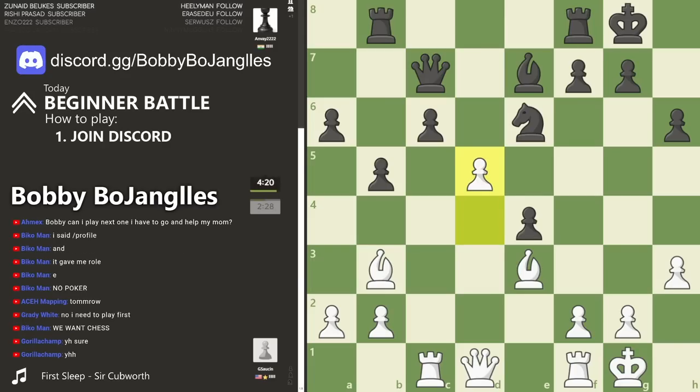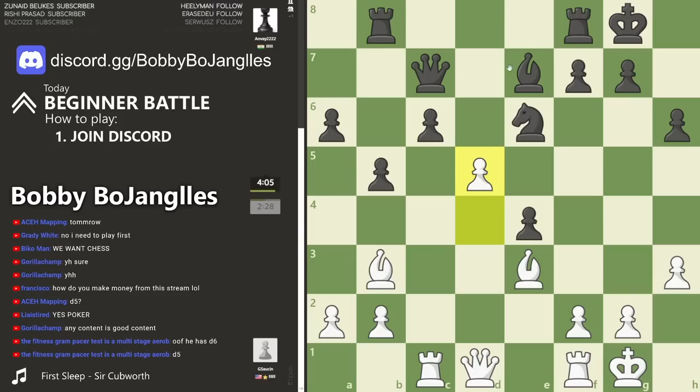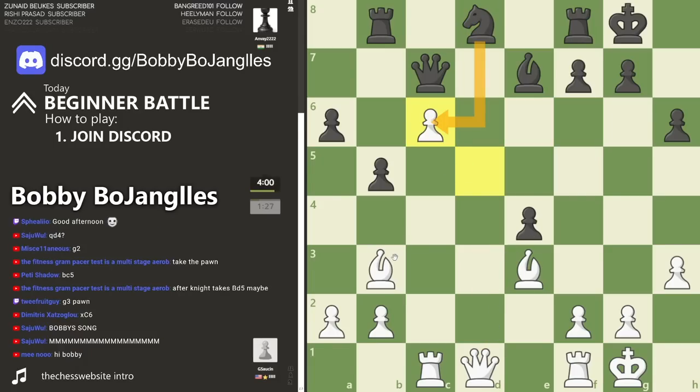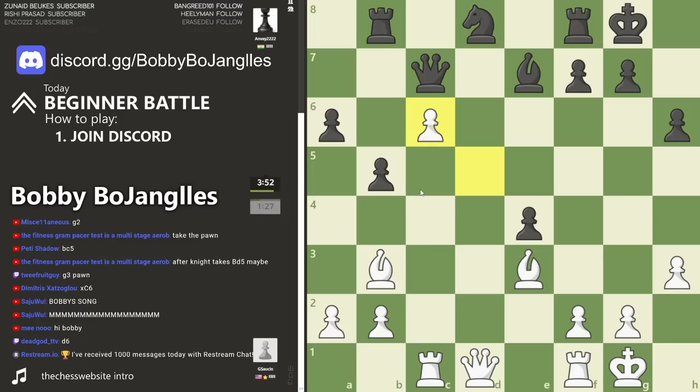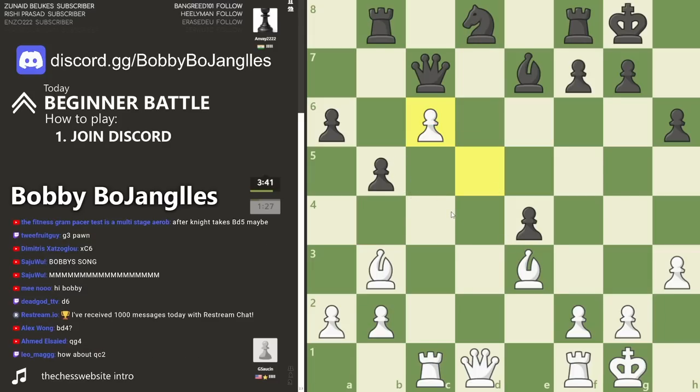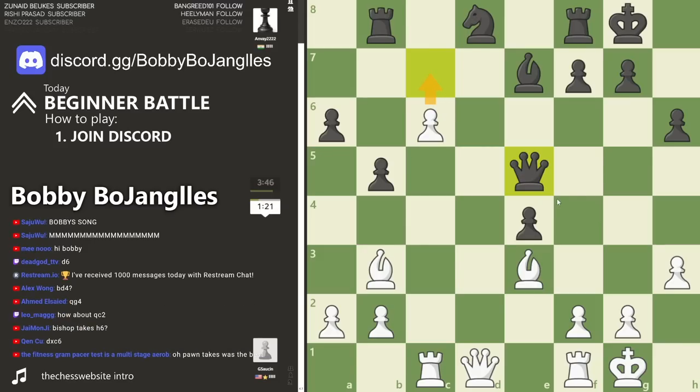Good move there - best move according to the engine. d5 and the pawn can't take because of this, so the knight has to go back. There's the best move. If they do that then we do this - the knight would be pinned to the queen and we're just adding attackers. They can't add defenders. Easy fork there folks.